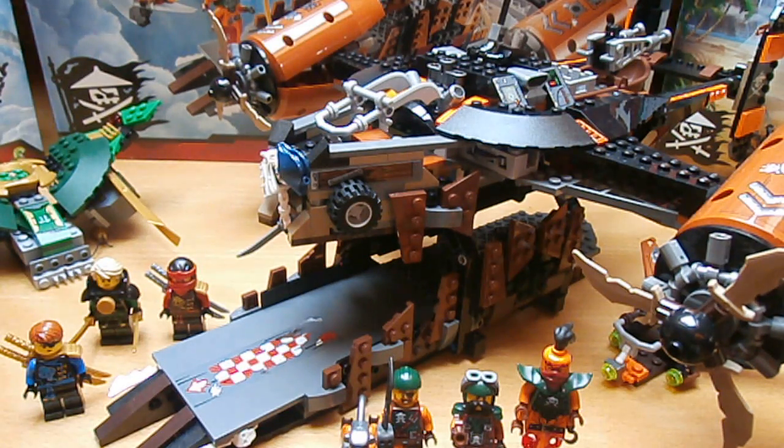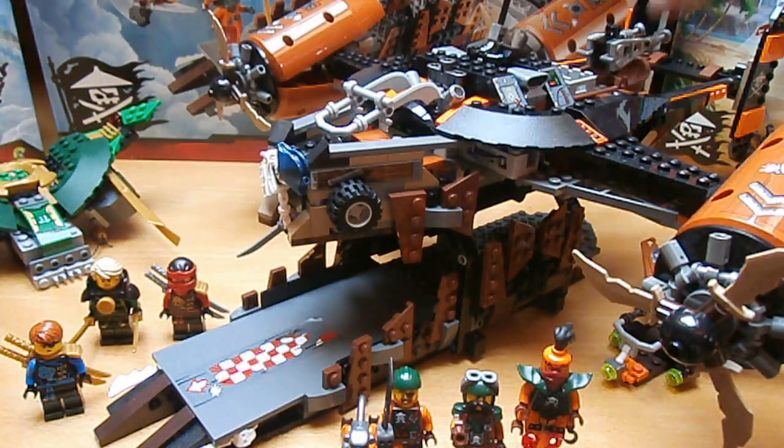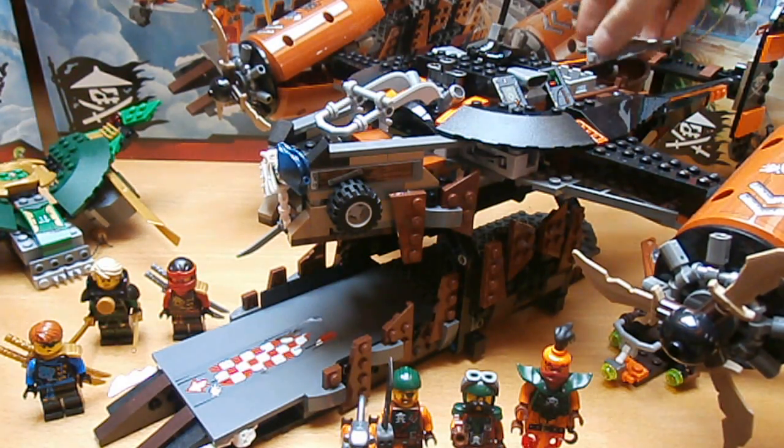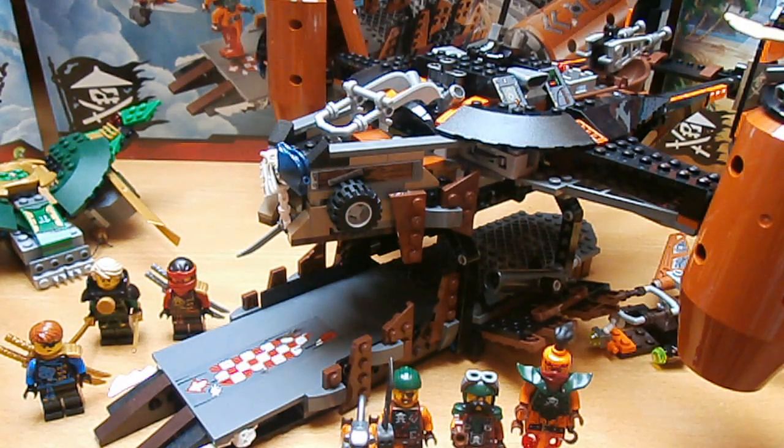Miss Fortune's Keep has propellers, pirate flag, control cabin, big board, and this little boat with 2 blasters. My favourite functions are this hidden cannon and this. This is simply awesome. However, I love this set because the designers of Ninjago made a good job and this ship is very famous.